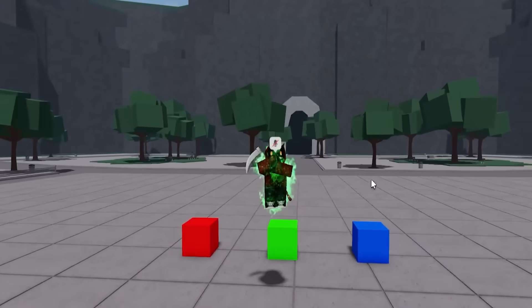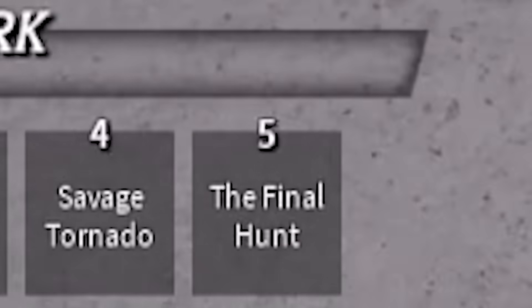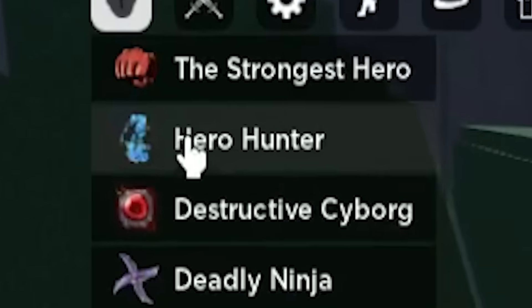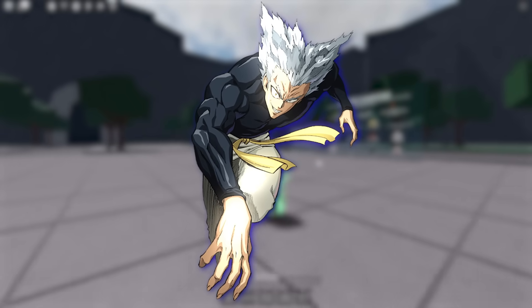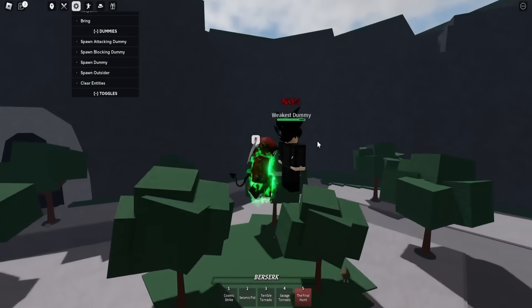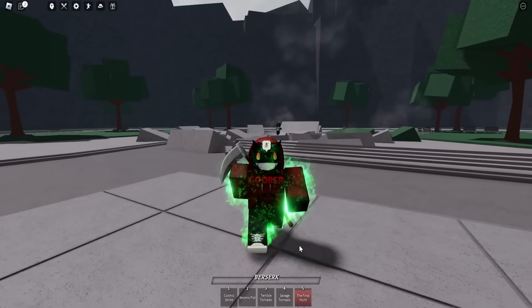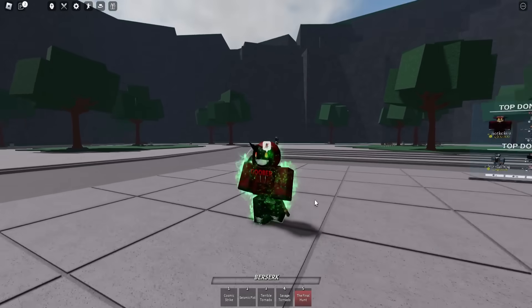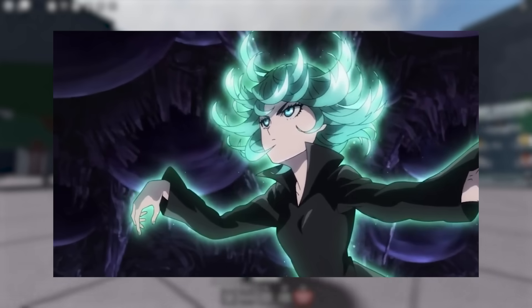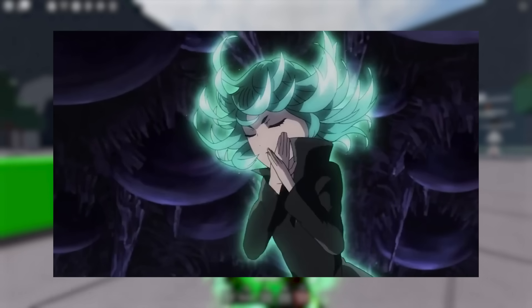The second ultimate move that I think could work well on the Tatsumaki moveset is called Final Hunt, which is an ultimate move from the Hero Hunter moveset, aka Garou. With this ultimate move, you can basically go ahead, hit your opponent into the air, and then smack them back down. I think this ultimate move works really well because it's very similar to the ability of Tatsumaki being able to pull her enemies up into the sky and then hit them back down.